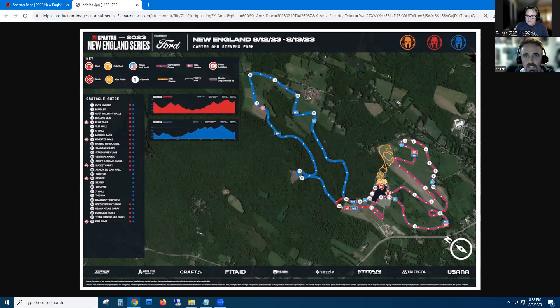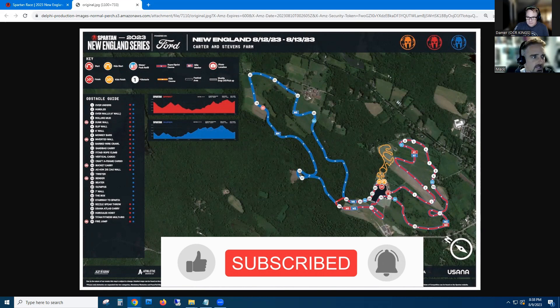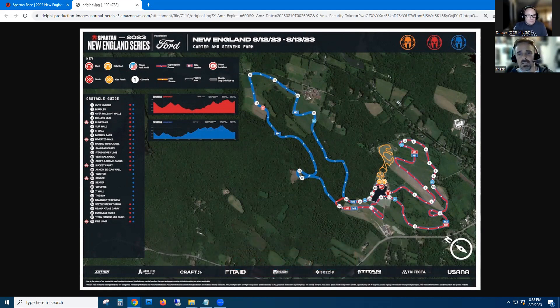Hey everybody, Mac and Damer here for OCR Kings, and it's that time again — a new map has dropped for the New England sprint and super weekend up in Massachusetts. Damer will attempt to say the name of the town because we can never get it right. Let's just call it the Cat Stevens Farm — we need a local to tell us how to say it. We've run this particular spot a couple of times for other race franchises.